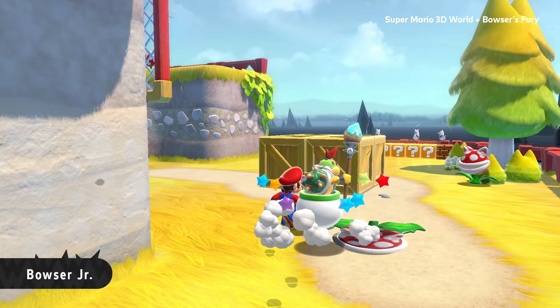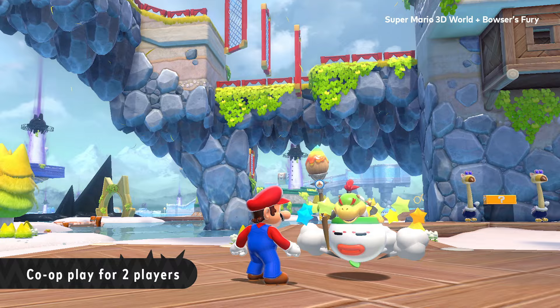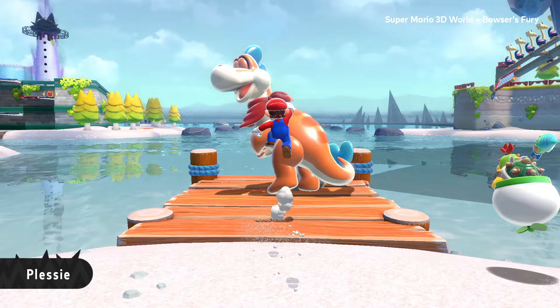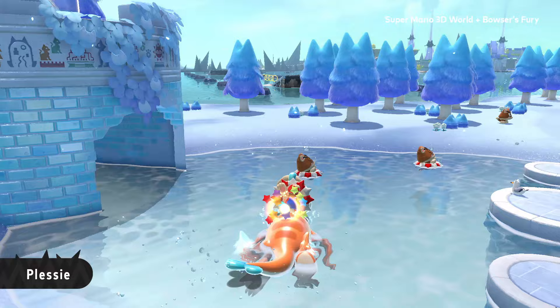Luckily, Bowser Jr. will offer support — he's actually, surprisingly, helpful. Pass a Joy-Con controller to a friend to team up; the second player gets to be Bowser Jr. Can't forget good old Plessy — how else could you navigate this huge lake? Coast smoothly across the water, and this time over the ground too.